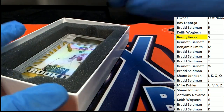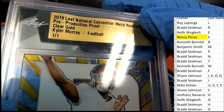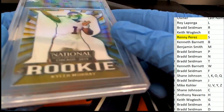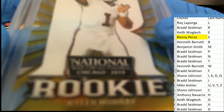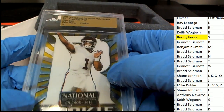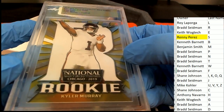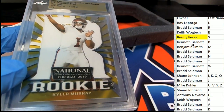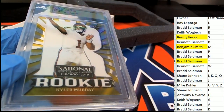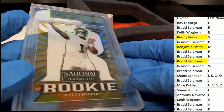The final hit in the box break is a Kyler Murray, one of one, 2019 Metal Rookies — Kyler Murray Rookie. From the National Sports Collectors Convention Metal Rookies, Cleveland, Tiger Gold. That is T and M — Benjamin S — Kyler Murray. Nice hit in the box break right there. It's an awesome rookie to get, Kyler Murray, one of one.